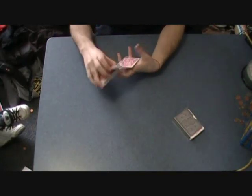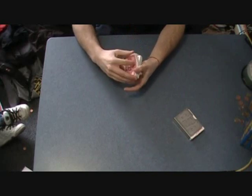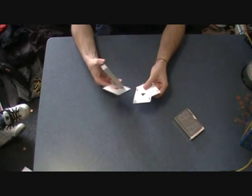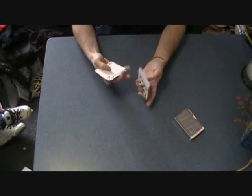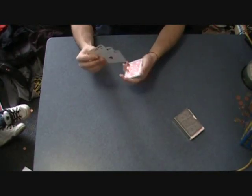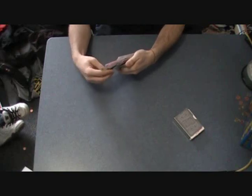Hey guys, this is a demonstration in card control by Ricky J. It looks like this. We're going to have the 4 aces in our control for the time being, and then we're going to lose control — we're going to take the 4 aces and one by one we're going to lose them into separate parts of the deck.